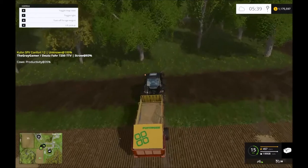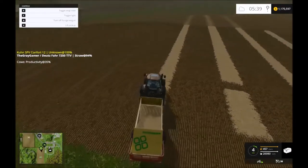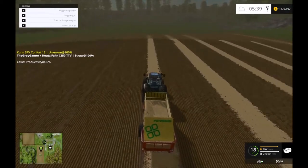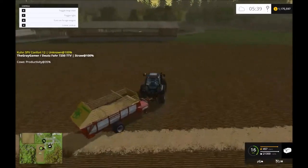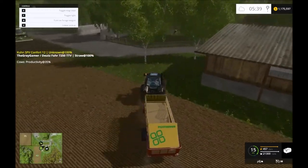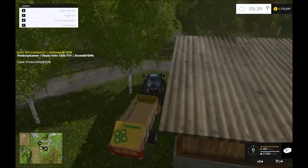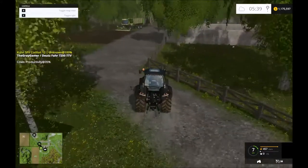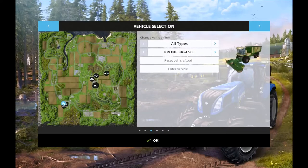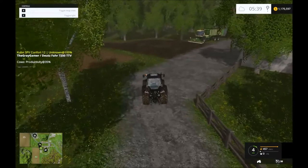We've got to do some planting because we've got to replant all of our fields, including this one, which means I've got to bring the little seeder down. Oh, I'm already 100 percent! So I think what I'm going to do is park the forage wagon right here, and I'm going to reset this to the farm — I put everything right on top of everything so I can't see it.